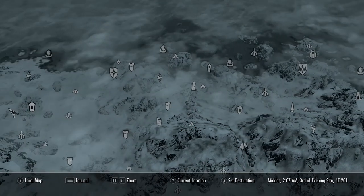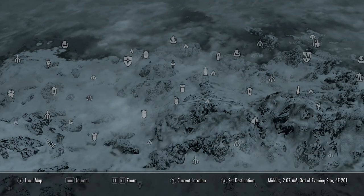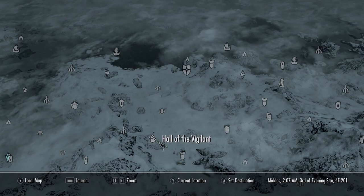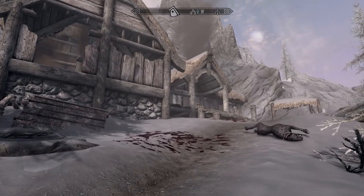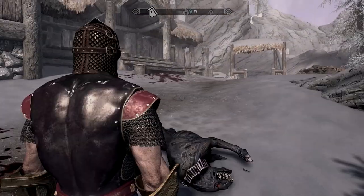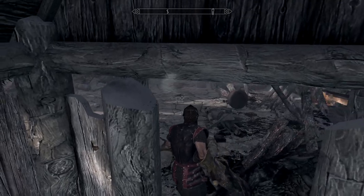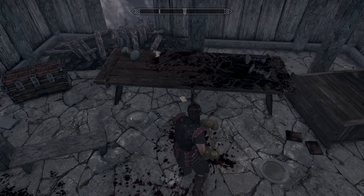We need to head to Hall of the Vigilant, which is just southwest of Dawnstar — just between Frostmere Crypt and Fort Dunstead. If you go here before level 10 it should be fine and standing. If you reach there afterwards, or if you've got the Dawnguard DLC installed, you'll find it in ruins with some dead bodies. Apart from a few skeevers you'll fight, there won't be any other threats — you just need to search the bodies and find a note.